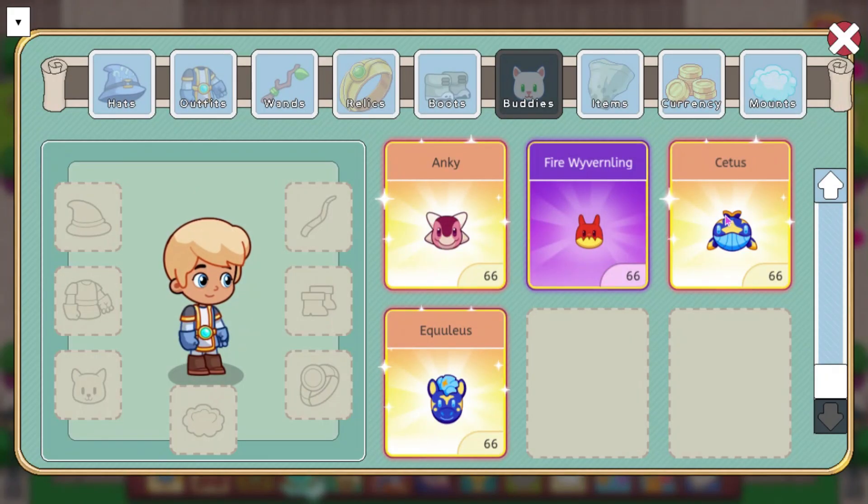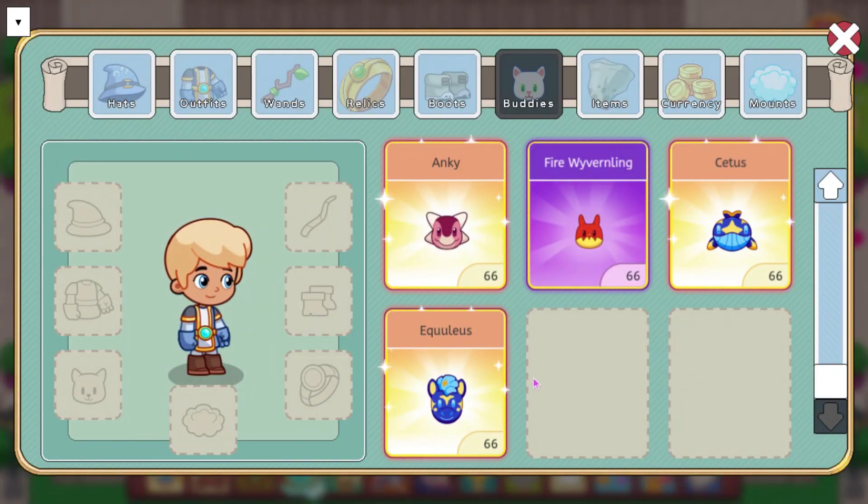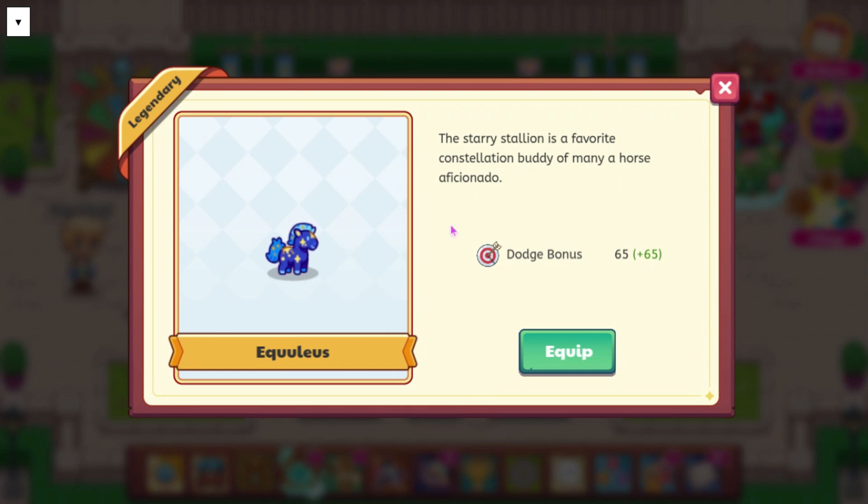We also have Cetus — I think that's how you'd say it. This is a whale. It has a heart bonus of 65, and it says I hear that there might be whole ponds of these star whales out there somewhere in the galaxy. We also have Equuleus — I have no idea how you say that — this has a dodge bonus of 65. It says the Starry Stallion is a favorite Constellation Buddy of many a horse aficionado. I think this one is pretty cool. I like the Starlight Festival Buddies a lot.